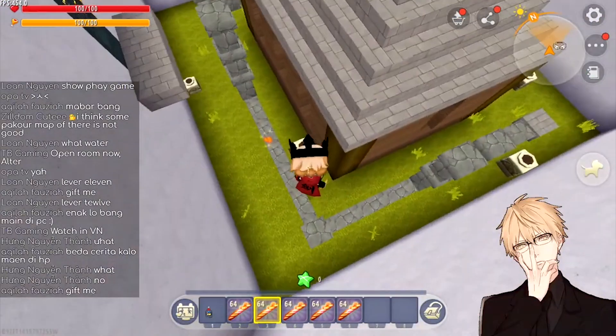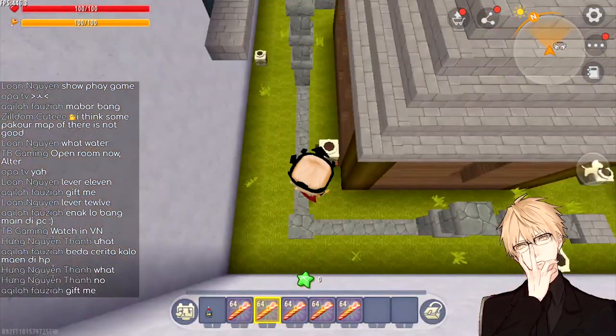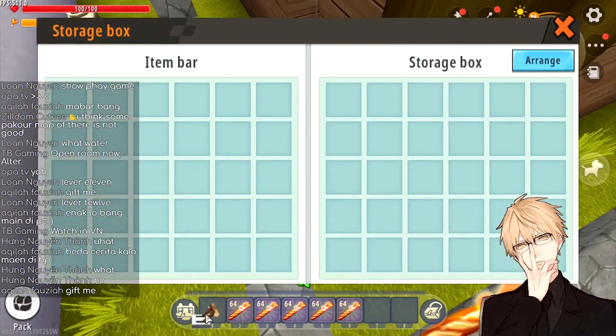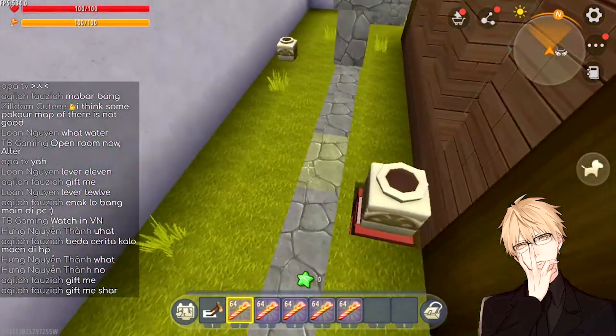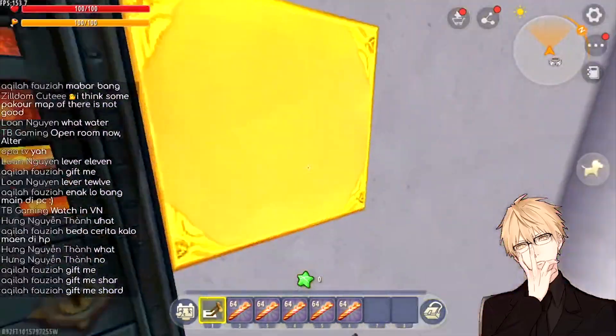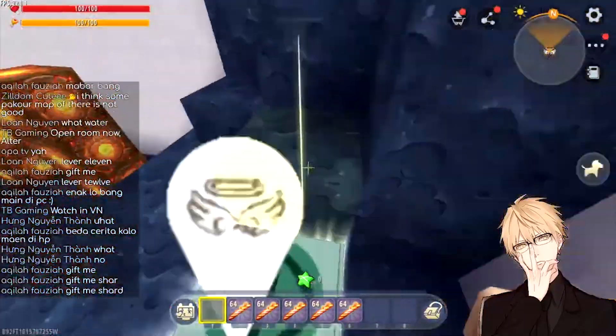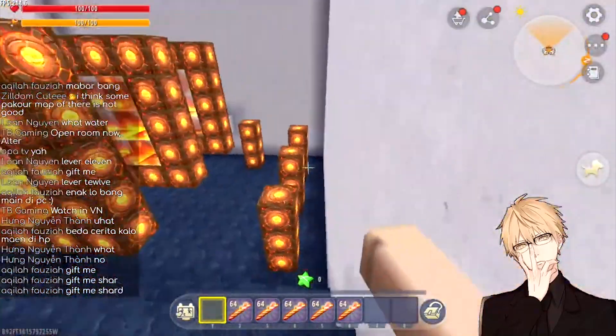Sometimes you can also include other elements in your Paco gameplay, such as finding a button like this one. It makes the game more interesting and gives it a unique gameplay experience compared to others.